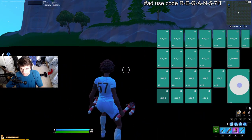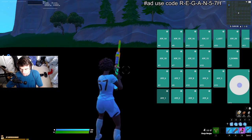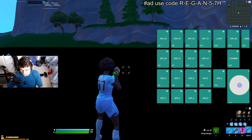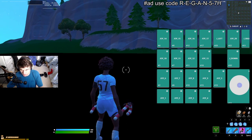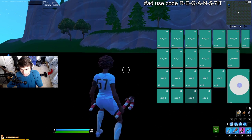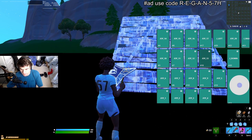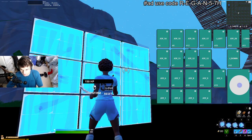For the pull binds: my heal slot — the fifth slot in my inventory — is pinky pull. Pickaxe is ring finger pull, labeled as Joy Two. Crouch is Joy Three or middle finger pull. ADS (aim down sight) is index pull, as well as reset edit.